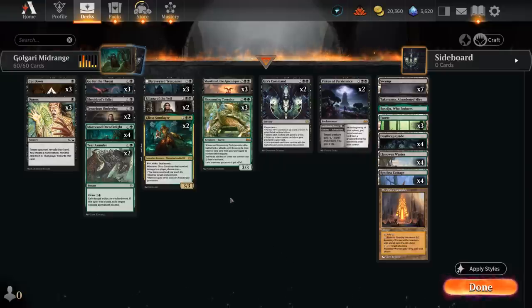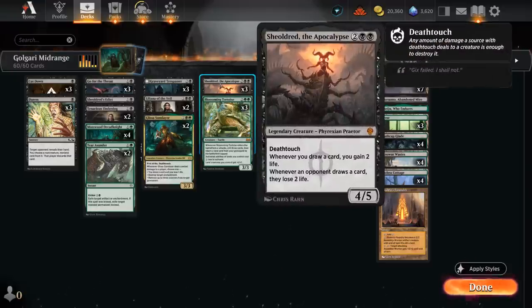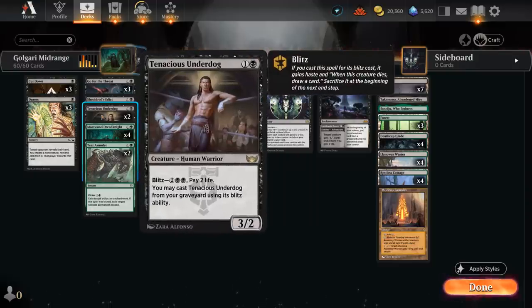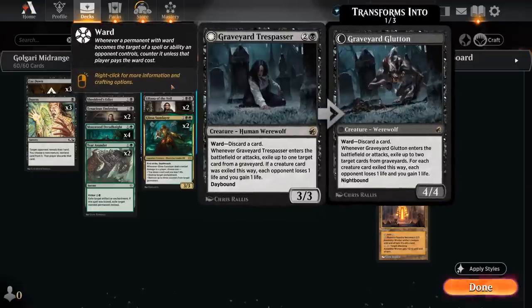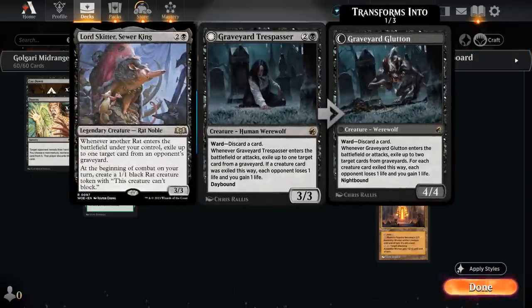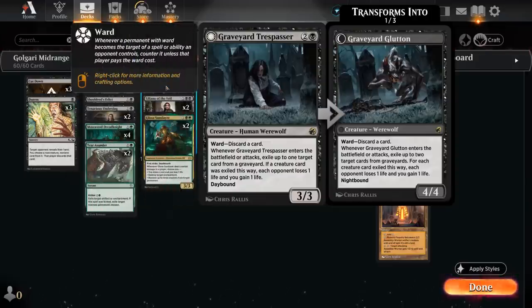We still have some of the classics. In any black midrange deck you're going to see Shieldred the Apocalypse as a way to offset any life loss from Dread Knight and Tenacious Underdog — another 2-mana 3/2 that can keep coming back from the graveyard with its Blitz ability. At 3-mana I still prefer Graveyard Trespasser over the new Lord Skitter, even though both can clean up graveyards and are likely to provide immediate value. Trespasser is just a bit harder to remove thanks to Ward.